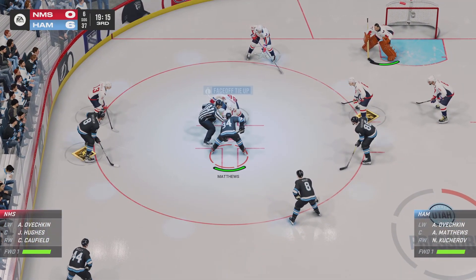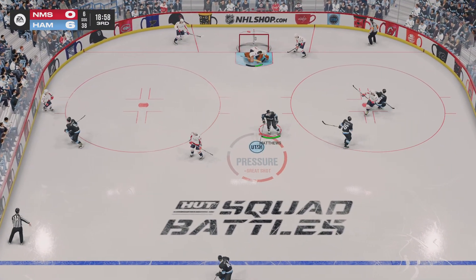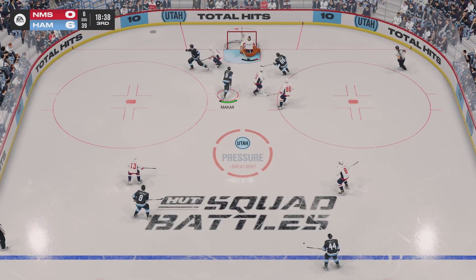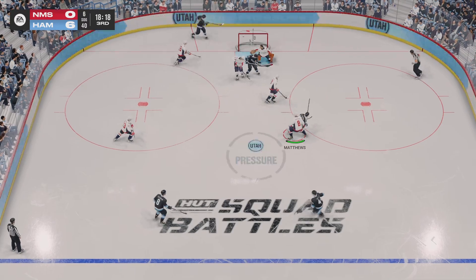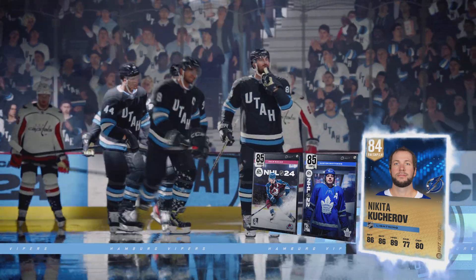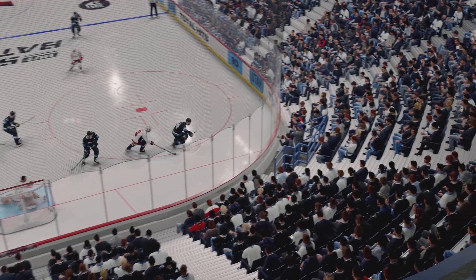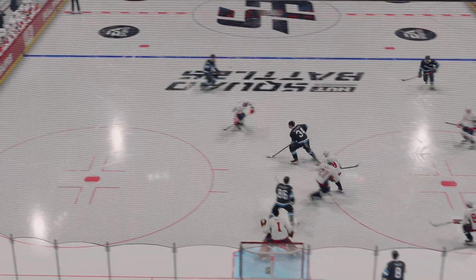Both teams ready for the face-off. Matthews wins the draw — snagged with the glove by Hall. That knocks the puck off — and another save. The board — he scores! This is just a great job to get the hands away from the body and deflect that puck into the net as it changes direction. Goaltender doesn't have a chance.